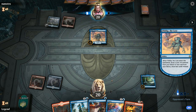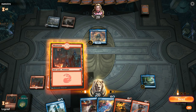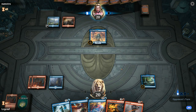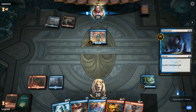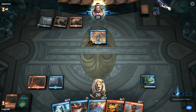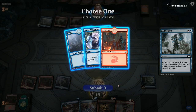Opponent plays Fblthp. We don't want to take a Mountain off the top — it's a bit greedy to bottom lands since we kind of want them, but I really want basic islands here. End of turn we can Anticipate if we don't have to counter anything. I don't think I'm countering that one, even though the value of Spell Pierce goes down over time. I would rather just Anticipate and look for more lands.